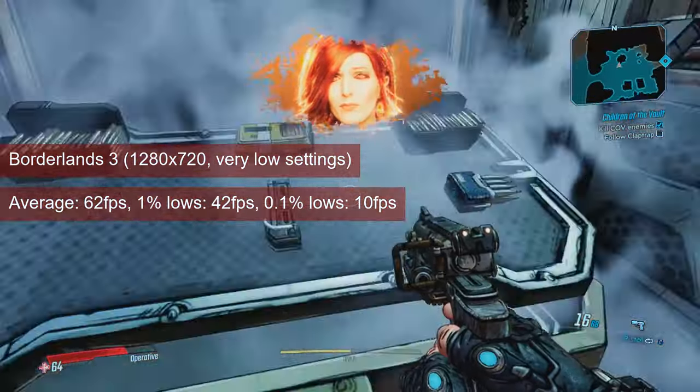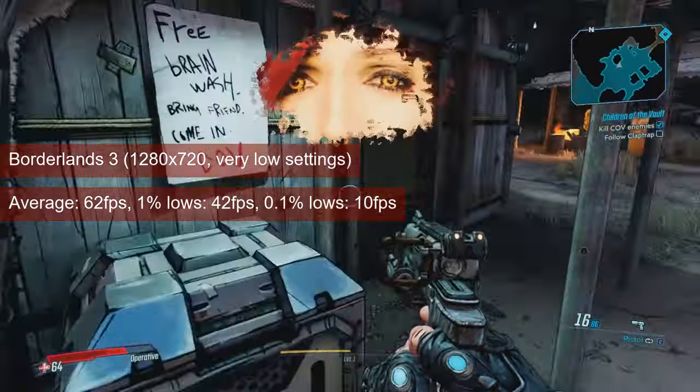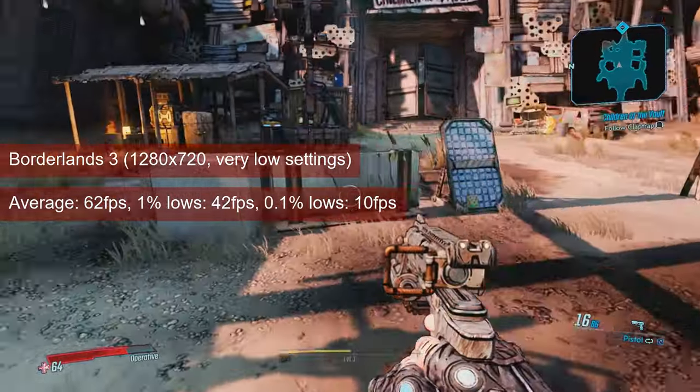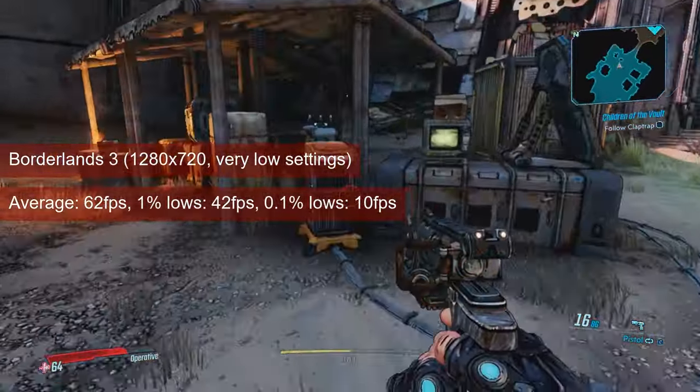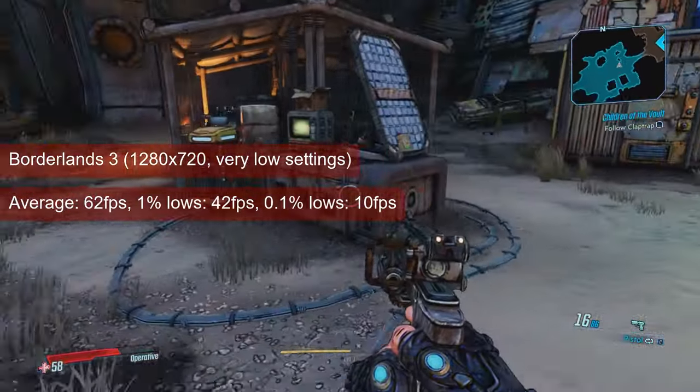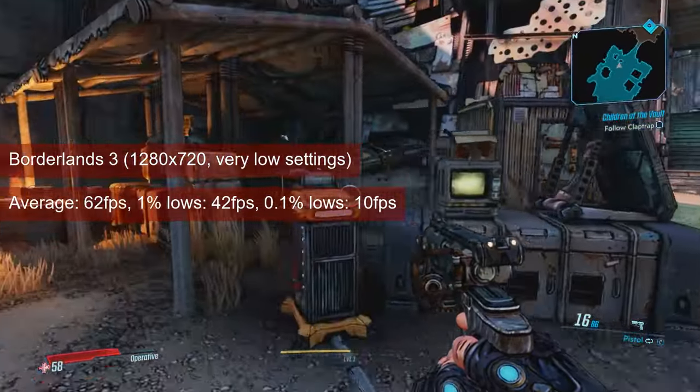But the 1% lows I got for the first run, same conditions, were in the single digits. Once everything was loaded, the second run gave that good 1% lows of 42. The card will also run the game almost fine at 1080 resolution, with the 1% lows almost reaching 30fps.